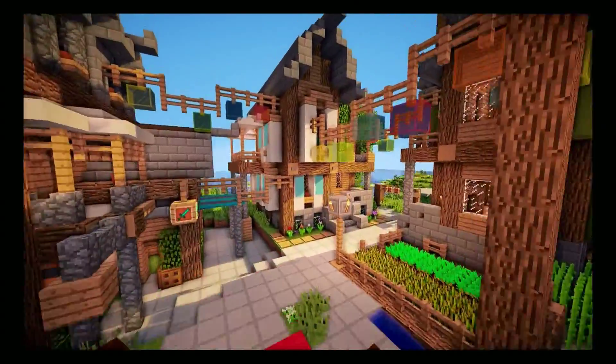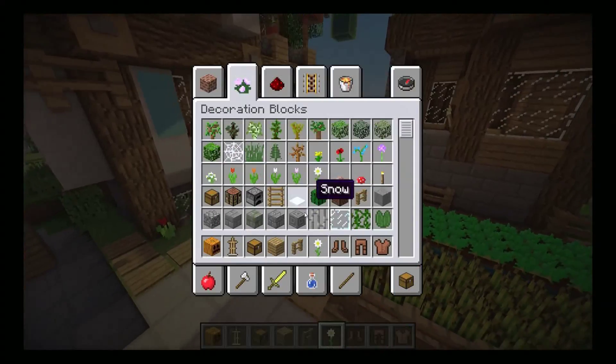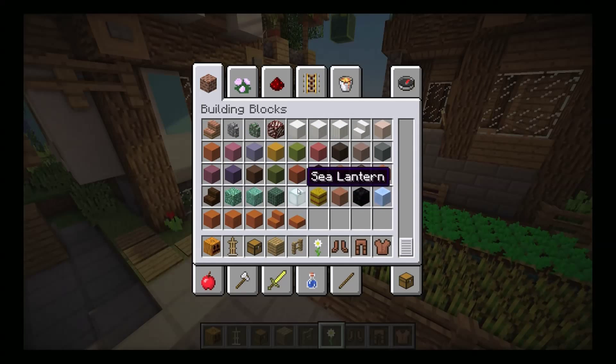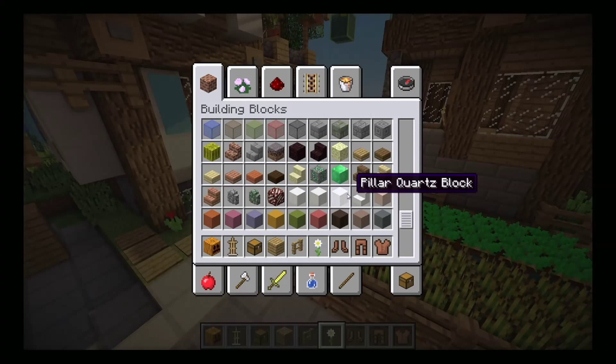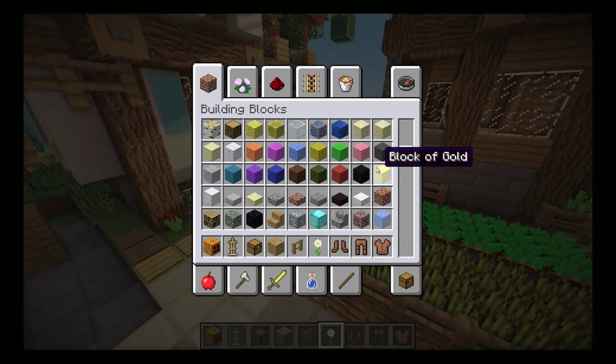Adding little lampposts looks great. You can do different types — since we have the sea lantern, you could add that. You could also use glowstone or jack-o-lanterns, which look really cool.